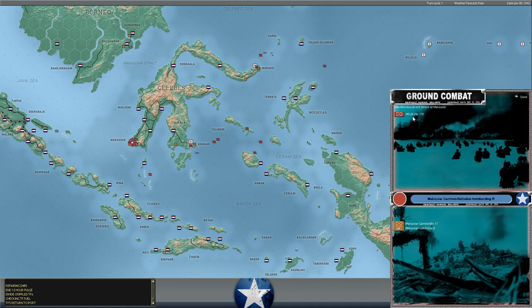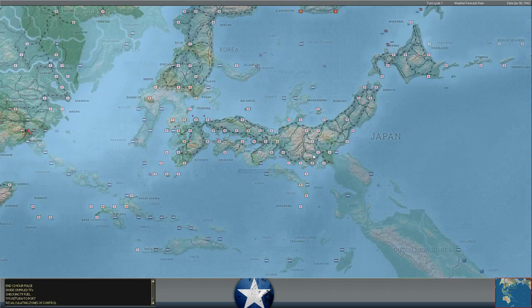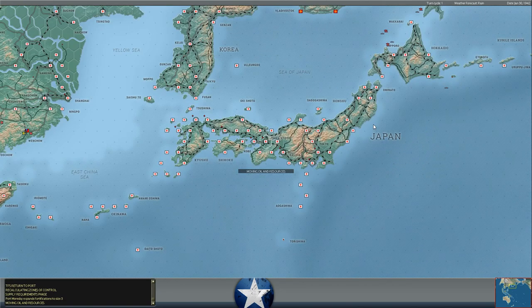The 4th Infantry Division Section A is bombarded by the defenders at Mascar, but the defenders actually lose more men than the attackers in the bombardment — the Dutch lose men, the Japanese don't lose anybody. Port Moresby expands fortifications to size 3, which indicates that all the land combat is done and we are going to be moving into the orders phase of this turn. We're moving forward to January 31st, 1942 — the final day of the second month of our war against XTRG.